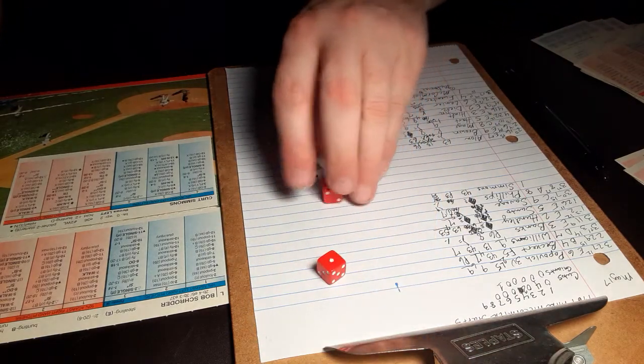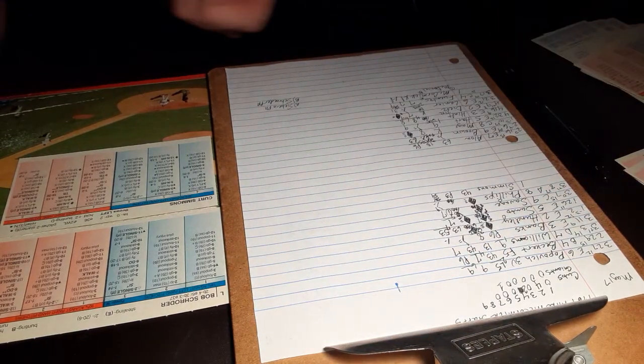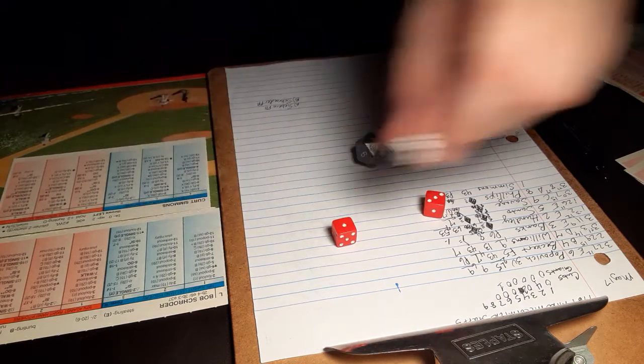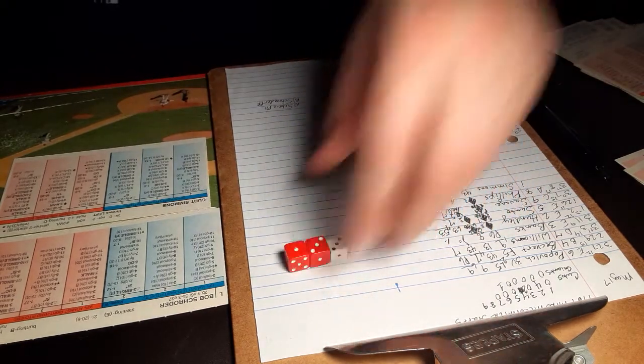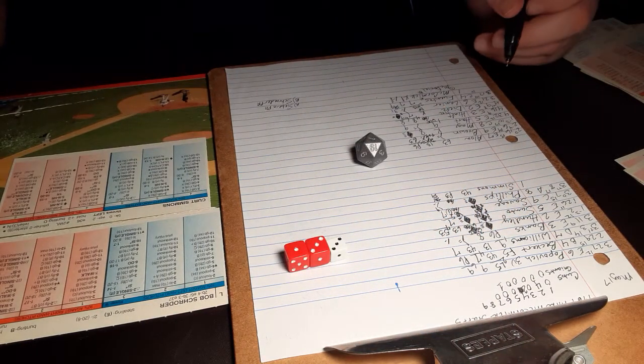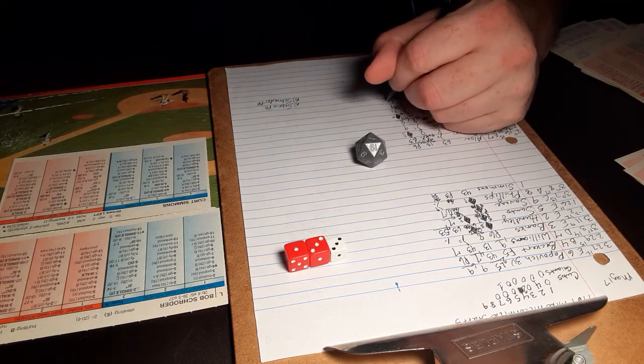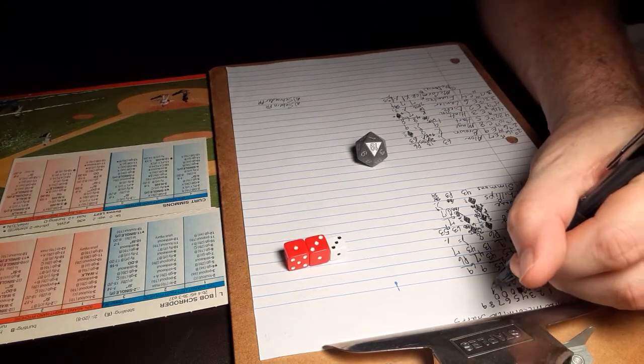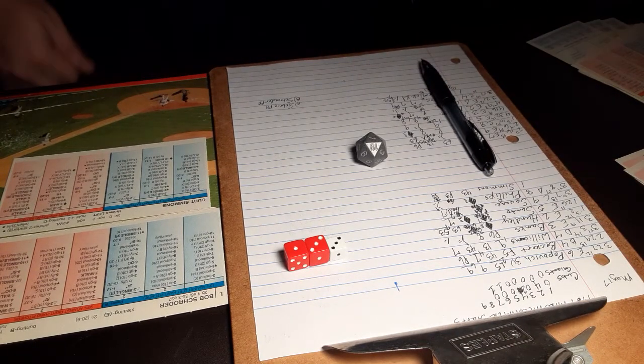6-2, two outs, nobody on. Here is Schroeder pinch hitting for Lindy McDaniel. The 3-4 against the lefty is a ground ball to third — Santo fires to first, and that will retire the side. We go to the eighth. Cubs still lead 6-2.